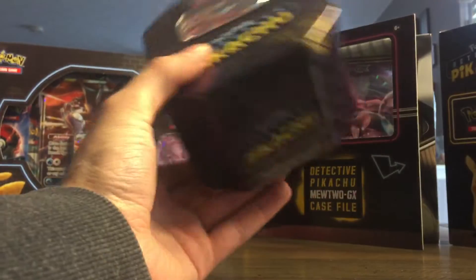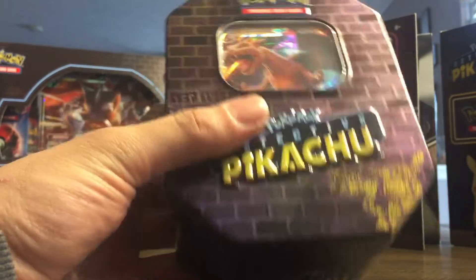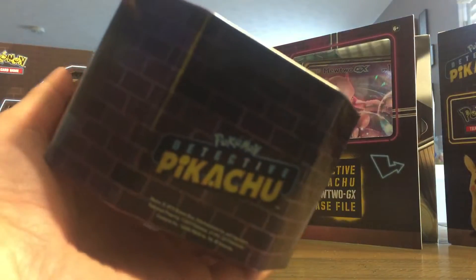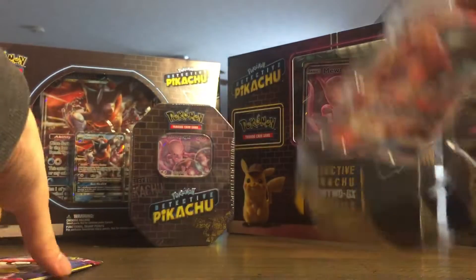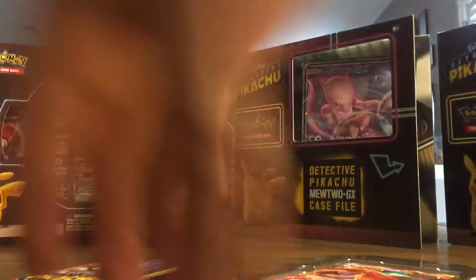Today's video is part three of opening the Detective Pikachu product that I bought. I'm going to be opening the Charizard GX10. I already started on this — I didn't realize that somehow the video wasn't recording, so I already have the packs right here and had already started opening the Guardians Rising and Burning Shadows packs, so didn't really pull much out of those two packs anyways.